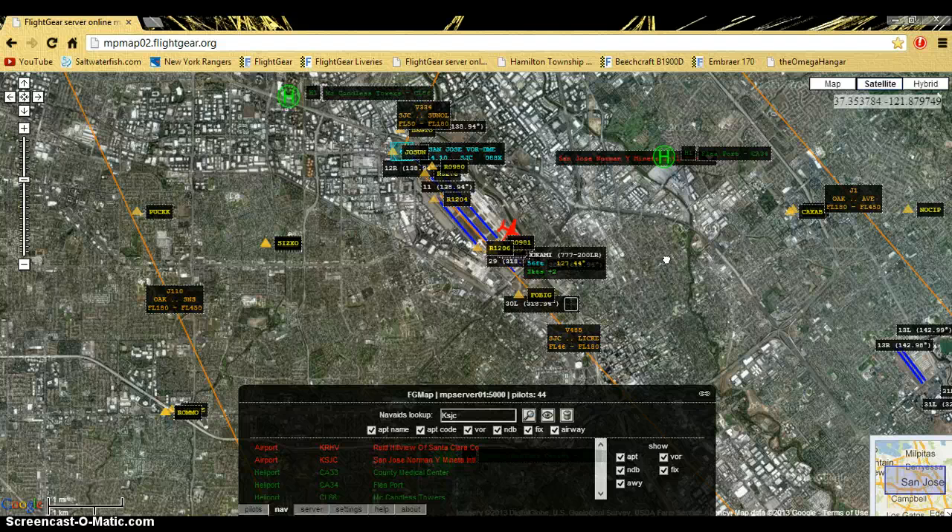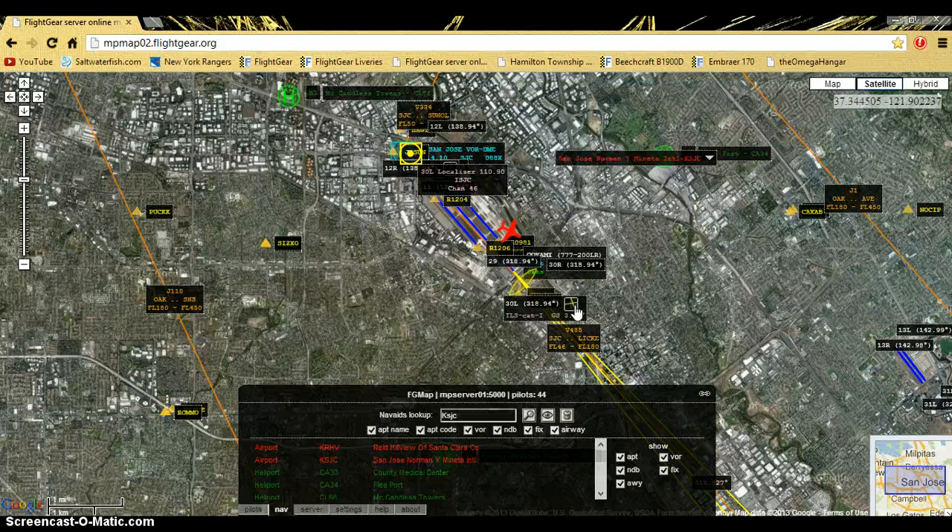And then now, the runway that you want to go to, you want to check the box. I checked the box and that is the wrong one, my apologies — I want to go to this one. And the localizer is the same thing, so you just type in 110.9 seen there.